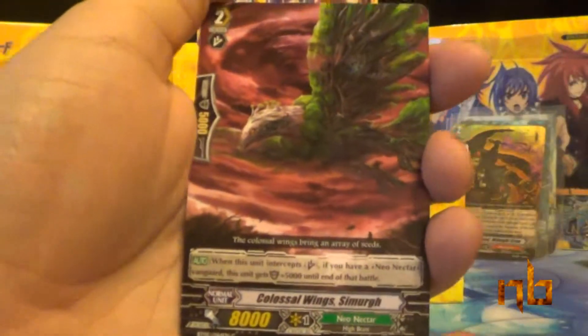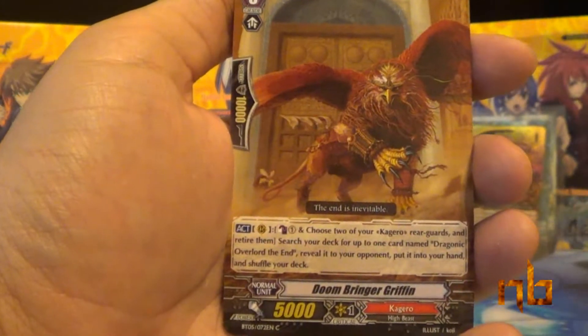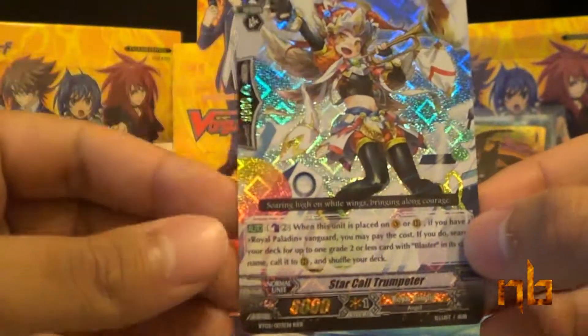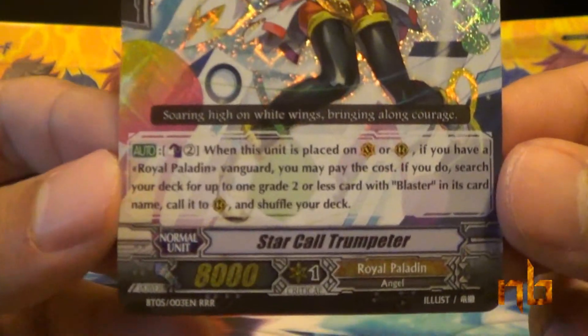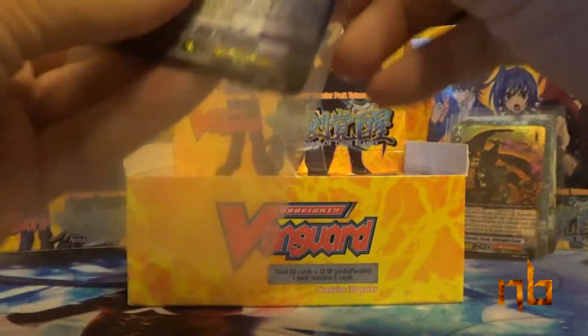I better get duplicate triple rares too then. Colossal Wings Smurr, Anthro Droid, Doombringer Griffin, Sky High Walker, and Star Call Trumpeter — our first triple rare, of Royal Paladin. It's actually pretty good — made specifically for an MLB deck, Majesty Lord Blaster.